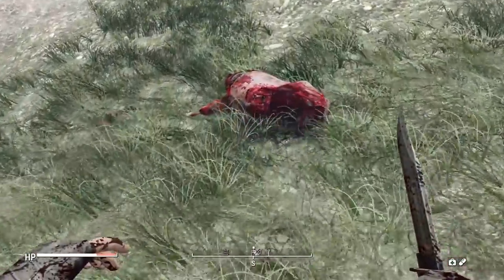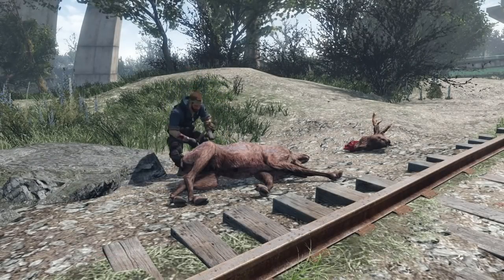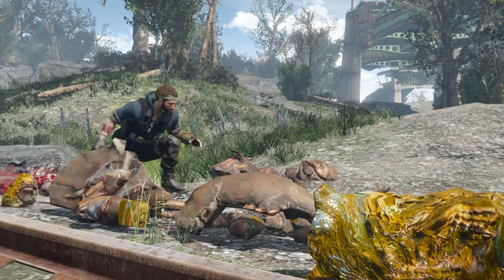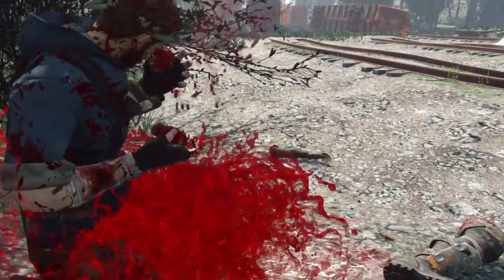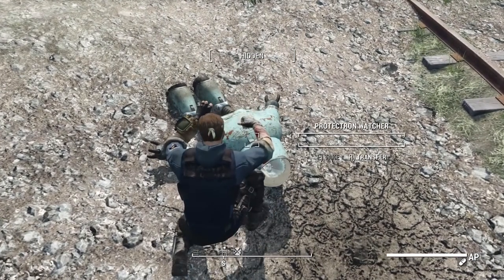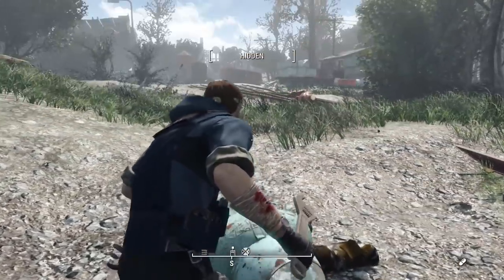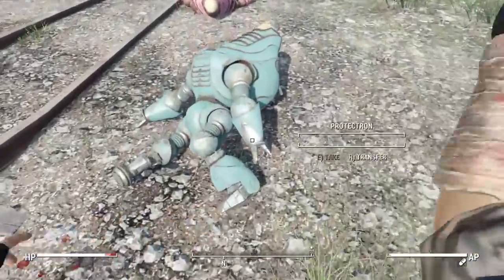Other mods do this as well, but the cool thing about this one is that it has custom animations that play when you do it - a nice immersive touch. Additionally, this works on humans if you have the cannibal perk, and on robots too, which allows you to disassemble them. Rather than using a knife, you'll need to craft the disassembly wrench, which makes a whole lot of sense. It plays a nice animation, you disassemble the robot, and get the parts you'd normally get from looting it.